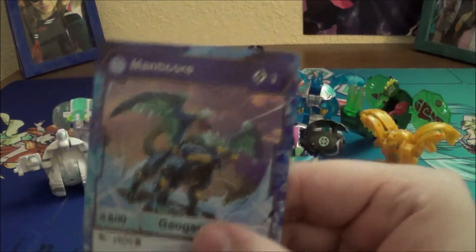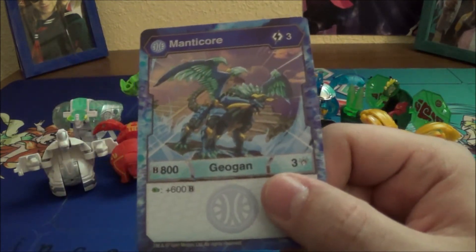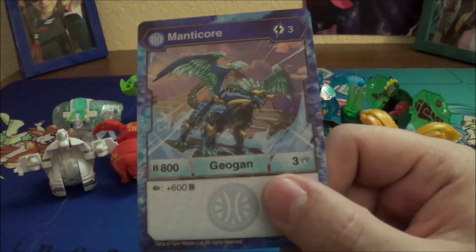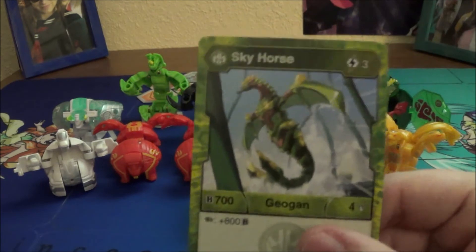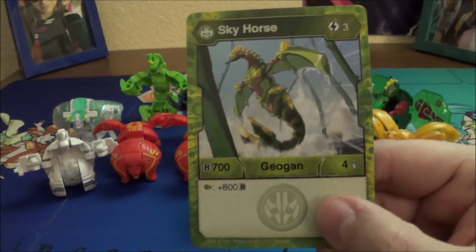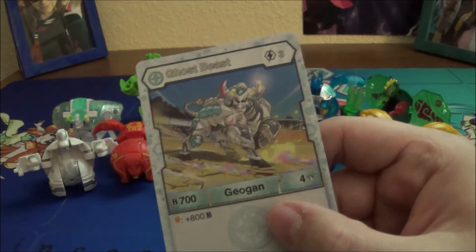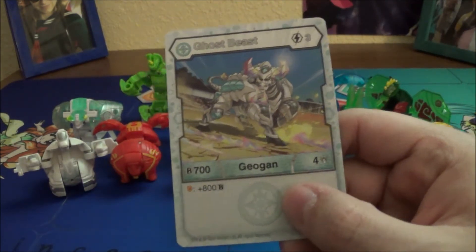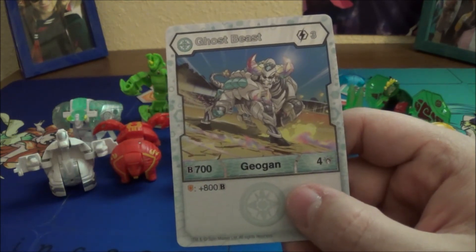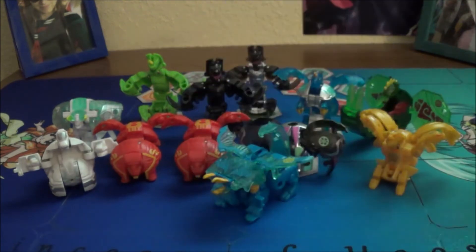Geogon Aquas Arcleon — says Manticore for some reason — 3 energy cost, 800B, 3 damage, plus 600 on a Green Fist. Ventus Skyhorse: 3 energy cost, 700B, 4 damage, plus 800 on a Green Fist. Ventus Ghost Beast: 3 energy cost, 700B, 4 damage, plus 800 on a Normal Shield — interesting, I like that.